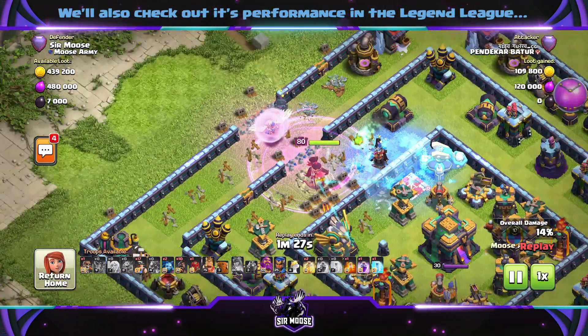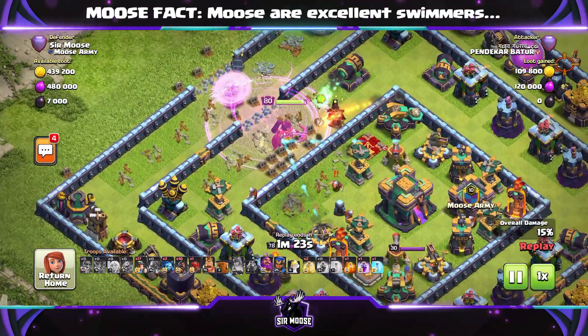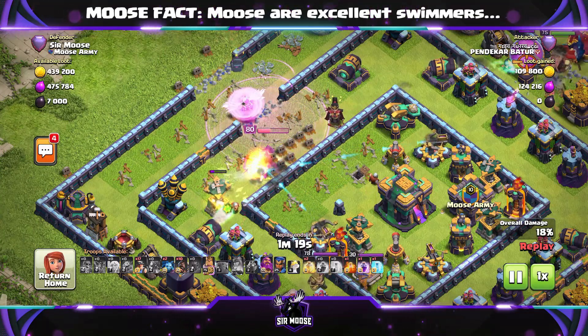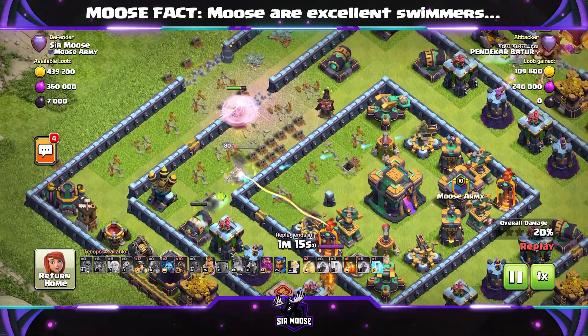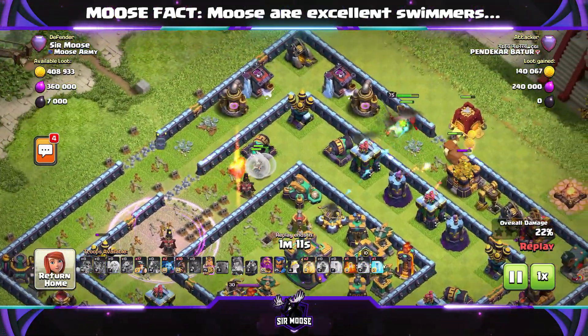Queen Walk activated — she's making her way into the base. So it's a Hogminer hybrid. The only danger here is how are you going to take out the town hall? There's no way the Queen can take out that town hall; there are simply too many defenses there. It's going to be too difficult, so it's got to be the Hogs and the Miners that take out the town hall.